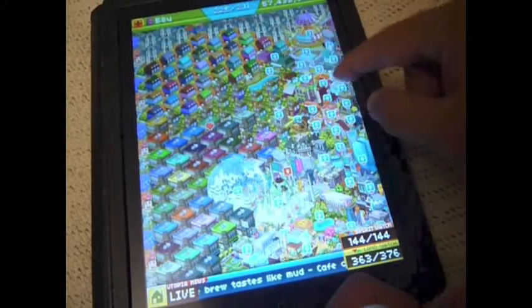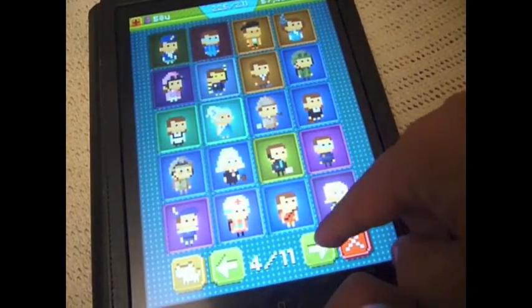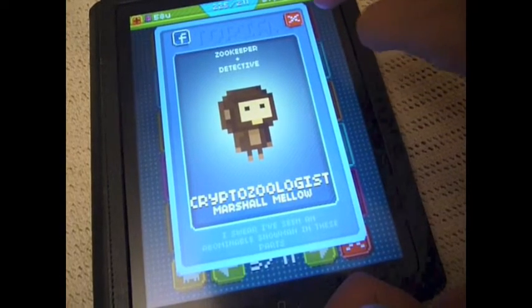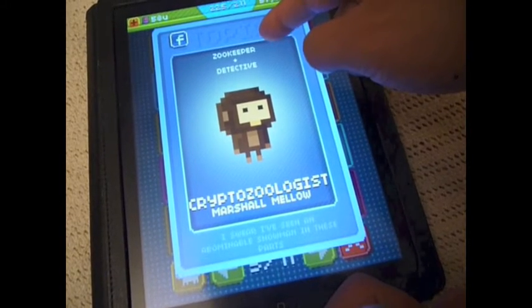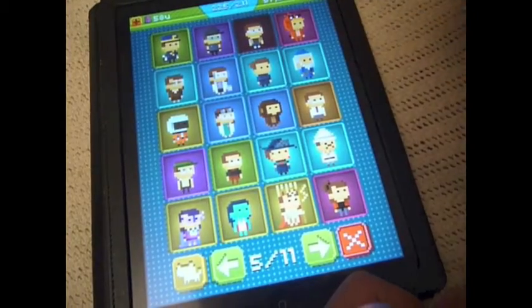Unlocking all the jobs was fun — figuring that out was fun. There's a monkey-type guy who's pretty funny. It says cryptozoologist, and to make him you need a zookeeper and a detective. He's a monkey dressed up as a monkey — I don't know!